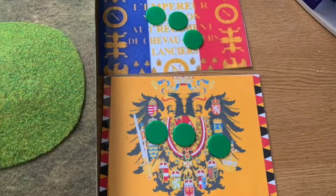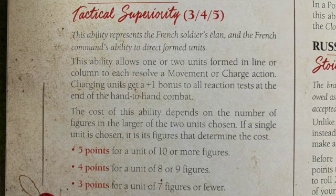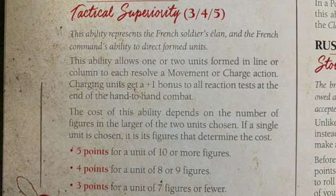I'm just going to run through some of the things in the book that will be of interest. For example, there are national command abilities for each nation. The French have what's known as Tactical Superiority - for five points you can move or charge two units, and the charge action gets a plus one bonus to all reaction tests at the end of hand-to-hand combat, which is going to be really useful.